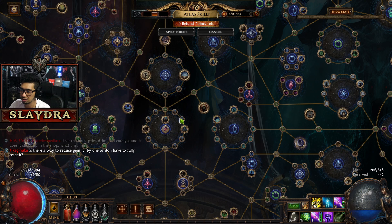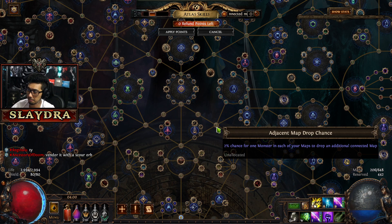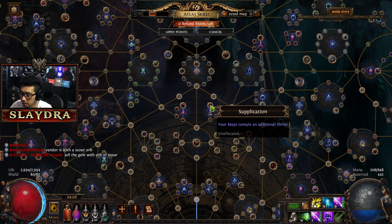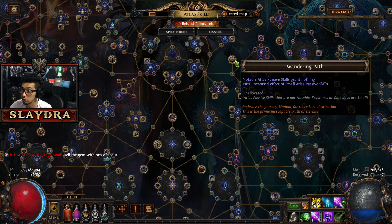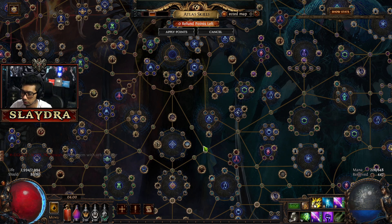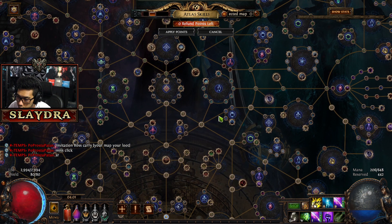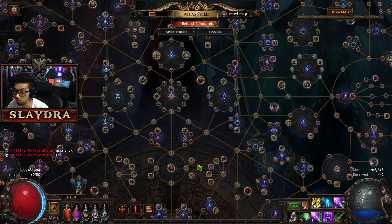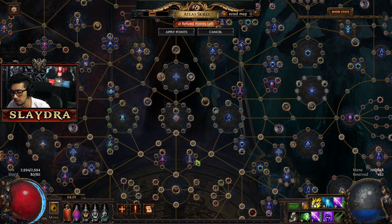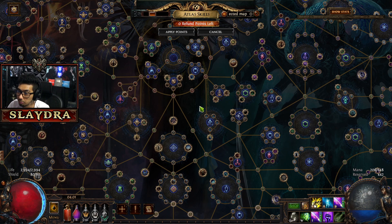If you want to path over, it's kind of optional. I would go this way, but it doesn't really matter which way you choose because there are so many of these connected map nodes. So I get these shrines, then path up here. We're going to rush Wandering Path. You can go here for the chance for maps to be duplicated — again those are all doubled, so it's like 1% effective. Essences are great too — it's kind of up to you. I'll link my strategy down below, but my main focus is strong boxes and shrines.